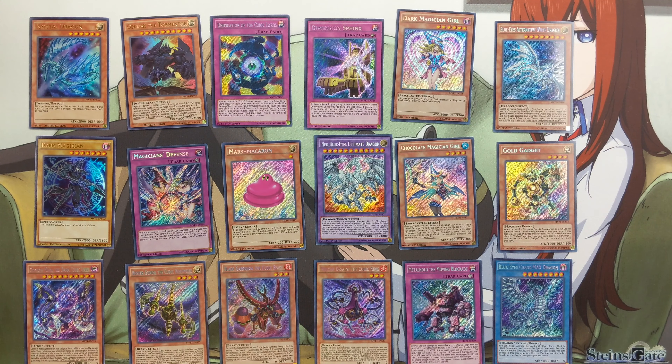There we go — Unification of Cubic Lords, Dimensional Sphinx, Dark Magician Girl, very nice, looks stunning as a Secret Rare, Magician's Defense, and Chocolate Magician Girl.